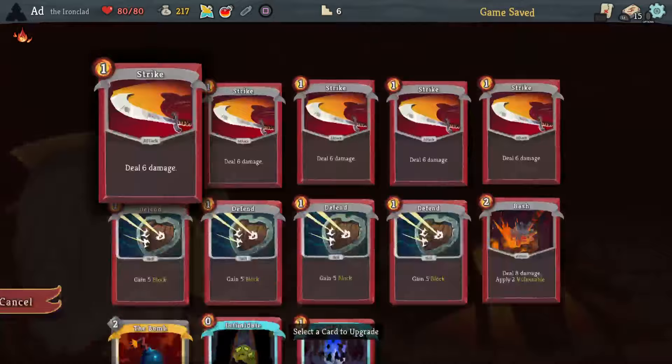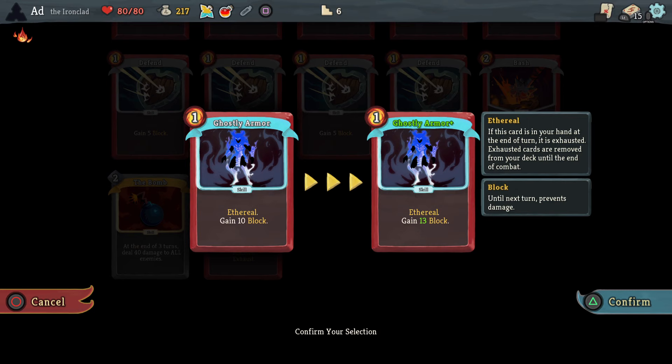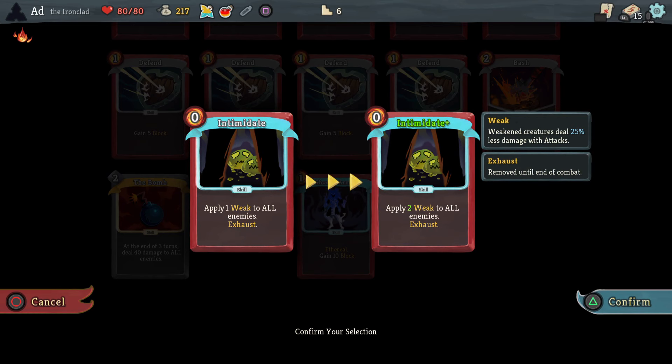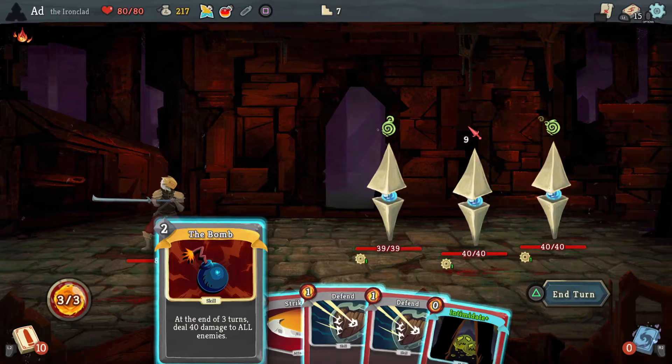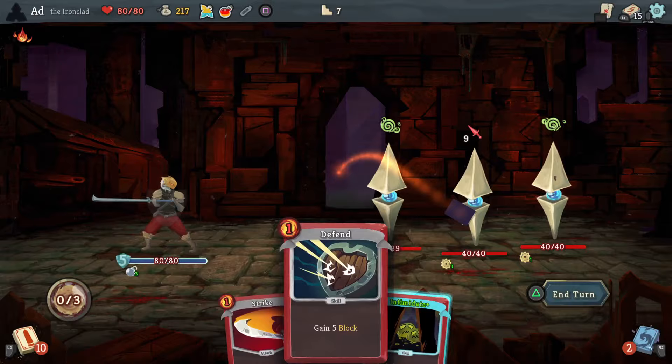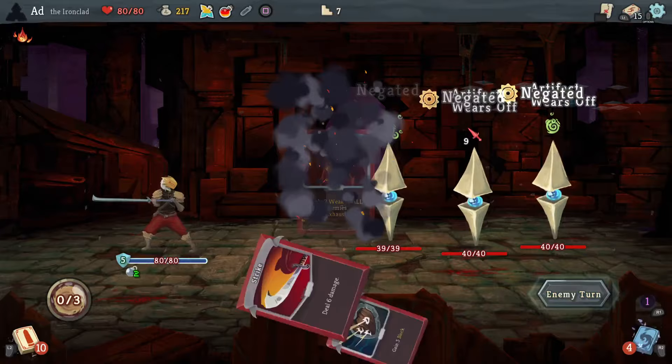Shall we get Ghostly Armor upgraded? It's already pretty powerful for Act 1 at 10 block, so I might go ahead and upgrade Intimidate instead, so I can play it on a turn before I know there's a powerful attack coming up. Let's do that. Now let's hope we don't get the Gremlin. Alright, this is great — the bomb will kill these. Let's block there. Might as well just play that. Top work.